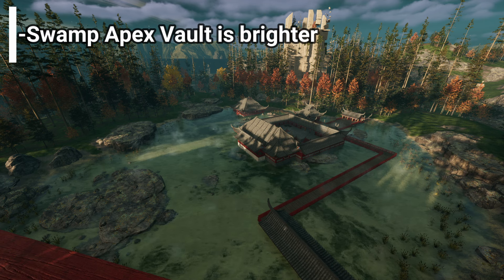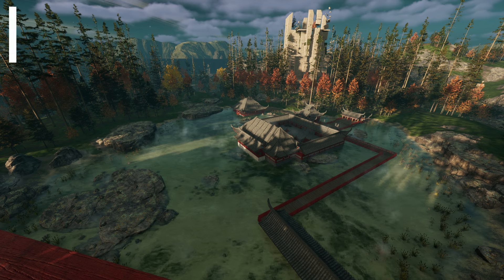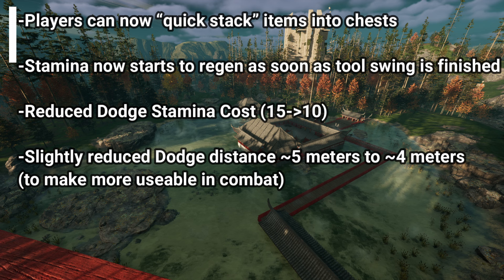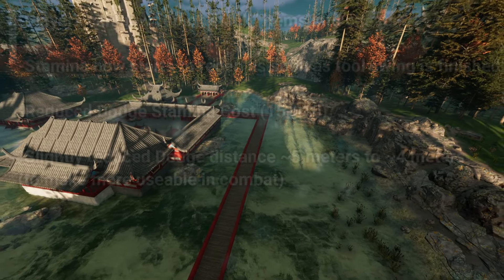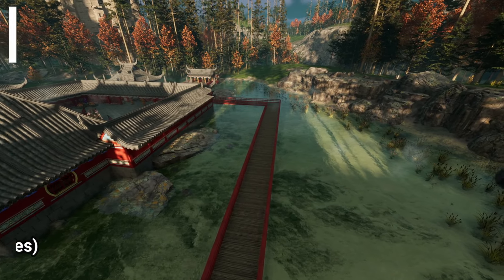Now for some proper game changes: in the art and visual department, the Swamp Apex Vault is now brighter. For the player character, we got a ton of changes. Players can now quick stack items into chests, which is a much requested feature. Stamina now starts to regen as soon as a tool swing is finished, as opposed to having a short cooldown. They reduced the dodge stamina cost from 15 to 10, and slightly reduced dodge distance from 5 meters to around 4 meters to make it more usable in combat.